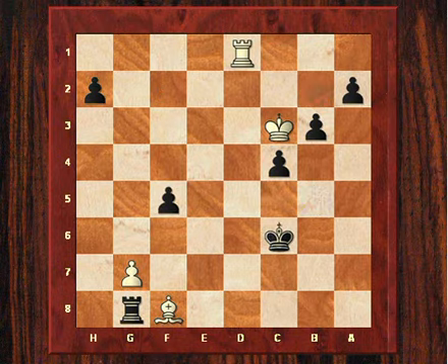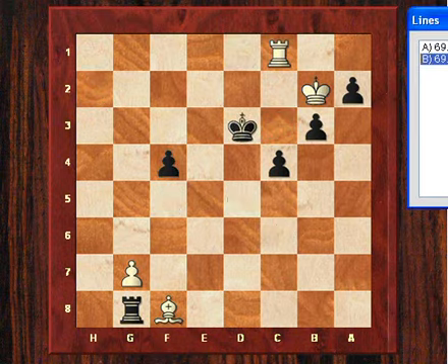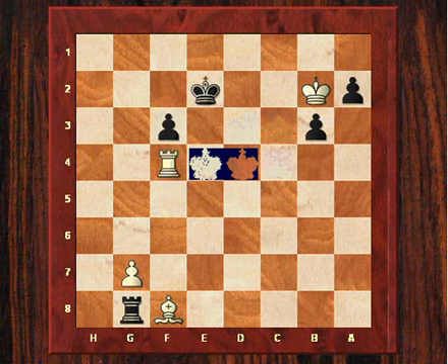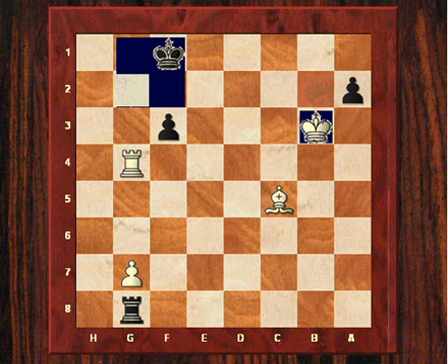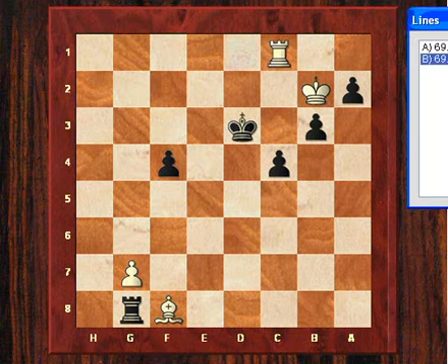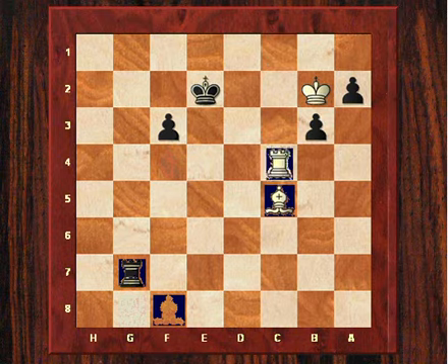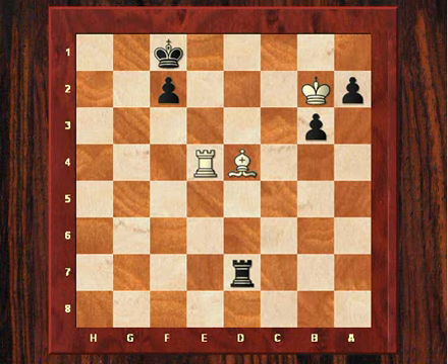So the way Fischer played it, he did h1 queen with the idea of coming in with his king. But here, Rc3 check might have been a better way for white to try to hold the position. In that variation, black has this amazing idea of king takes b3. That didn't happen in the game though. Fischer exerted more and more pressure, and Spassky seemed to crack up. So his f-pawn became a winning pawn - the pressure of black's pawns just became critical here, and Spassky had to resign.